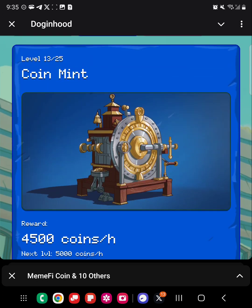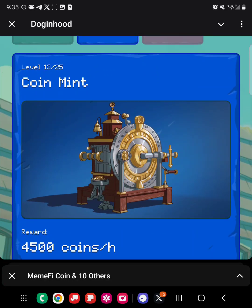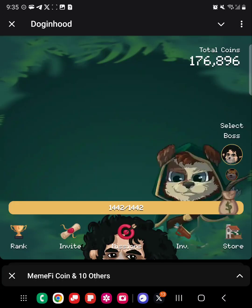You know what would be cool if this Coin Mint's image changed as you upgraded and made it look more bullish. But that's just me. Get 1,000 bronze arrows — we have that, as you can see it's already checked. I just don't have the currency — they want 300,000 — and I'll go ahead and get that right after I upload this video.